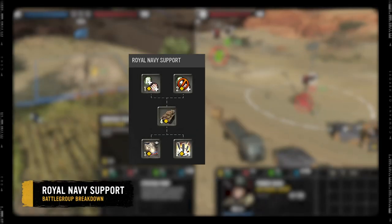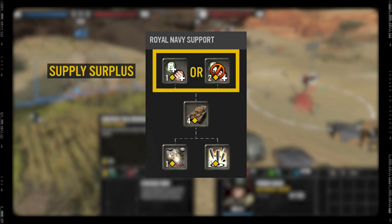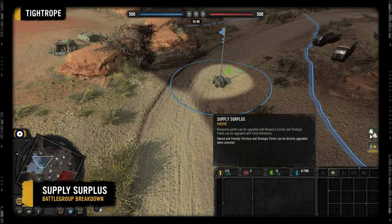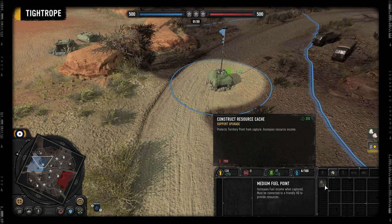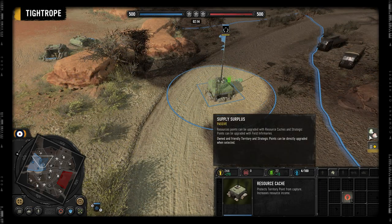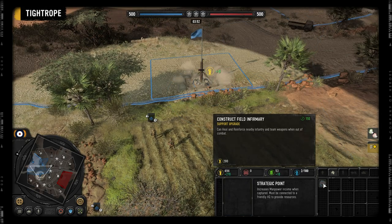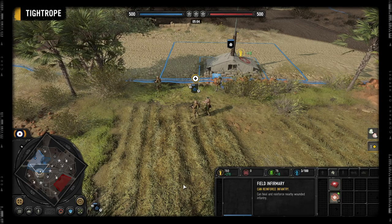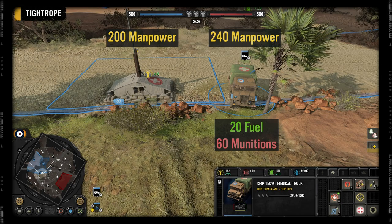Focusing on the Royal Navy support side first, initially you have the choice between supply surplus and naval blockade. Supply surplus allows you to select a friendly fuel or munitions point and upgrade it with a resource cache — no need to build it with engineers. You can also upgrade strategic points with a field infirmary, granting forward reinforcement and healing for a lower cost compared to a CMP truck upgraded with medics.